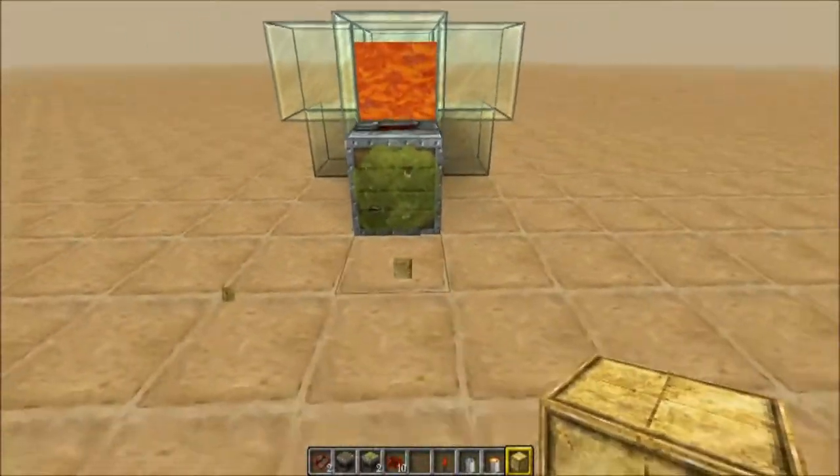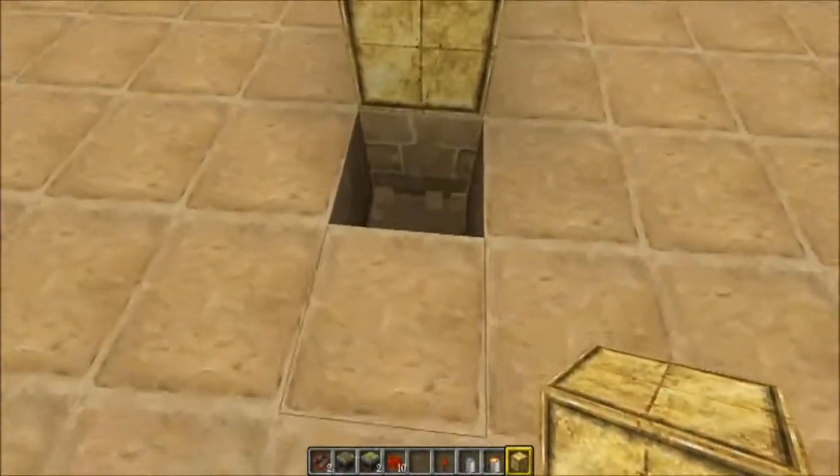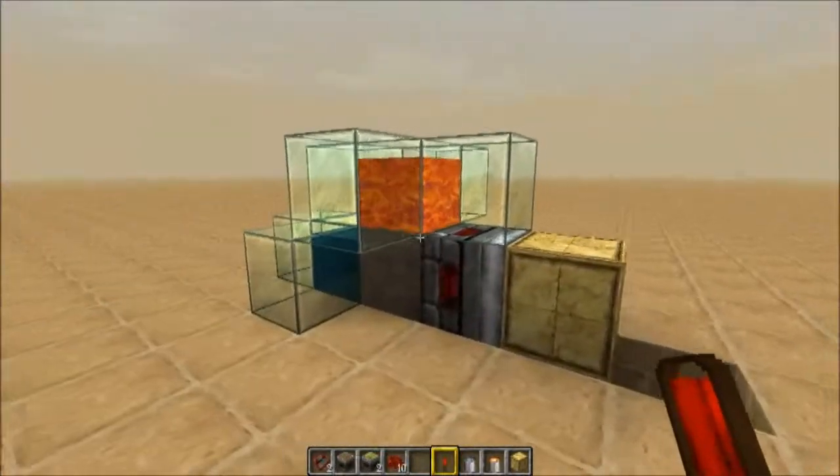So we have our sticky piston here just like that. We want to place our block of choice down just like so. We're going to knock the piece of ground out just in front of it and grab a redstone torch and put it down just like that.